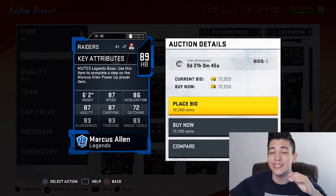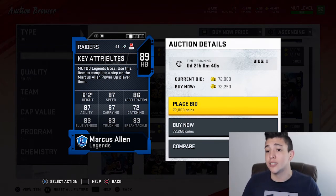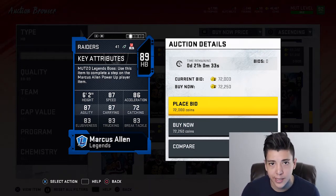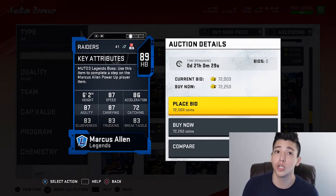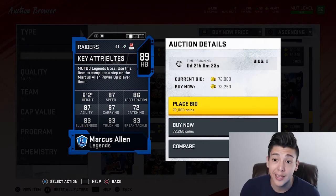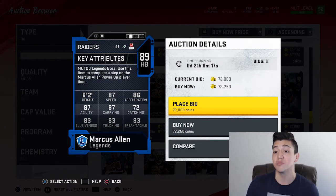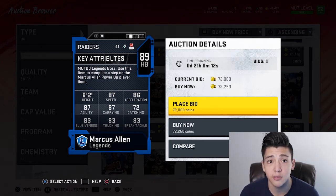Marcus Allen has 87 speed, 86 acceleration, 87 agility, 70 catching, 83 elusiveness, 83 trucking, 83 break tackle. Not the most speedy but serviceable. If you power him up and get some more abilities on him, he's still going to be one of the most balanced, usable cards in Madden. At 70k, he's definitely one of the best bang-for-your-buck running backs.